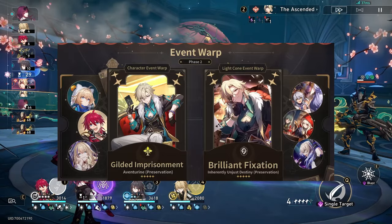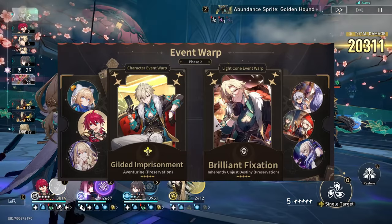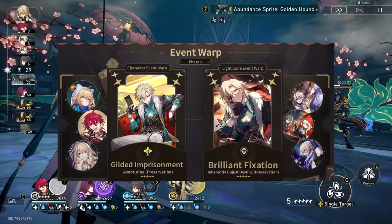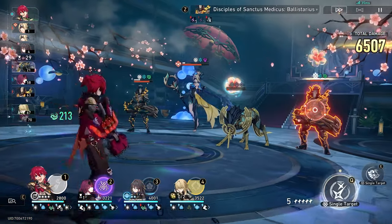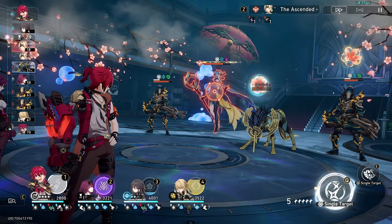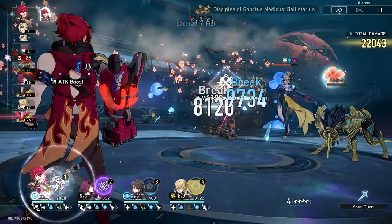During the second phase, we've got Aventurine and Jingliu. If you missed her, just like if you missed Luocha, you can get them this patch. They'll be with four-stars Luca, Lynx, and Sampo. The light cones are Aventurine's and Jingliu's, plus the Abundance light cone Shared Feeling, a brand new four-star Preservation light cone called Concert for Two, and Sampo's signature light cone.